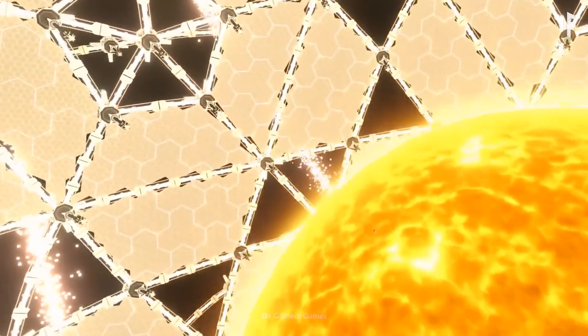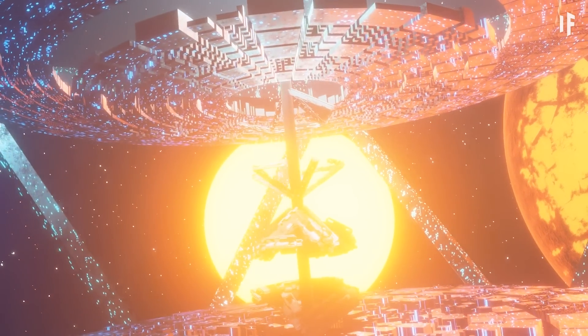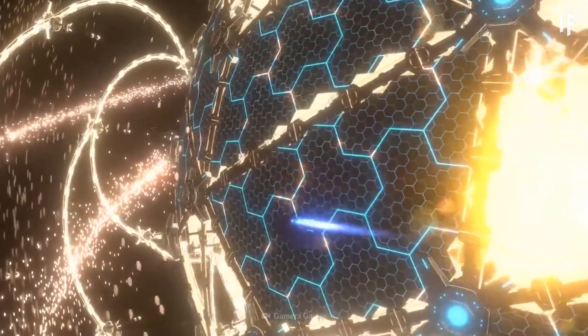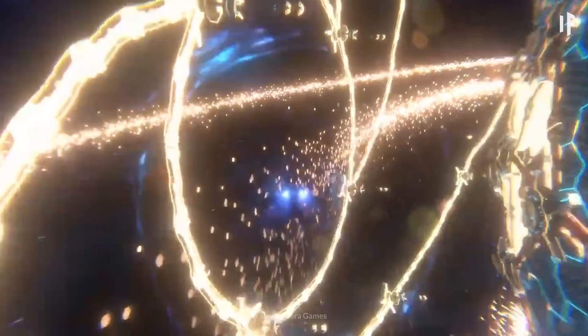And finally, there's the Dyson Bubble — a bunch of mirrors floating in space near the star. The idea is that the mirrors will redirect the star's energy to wherever it's needed.